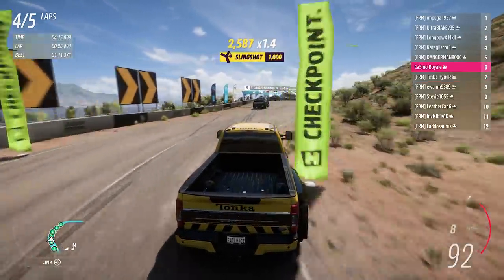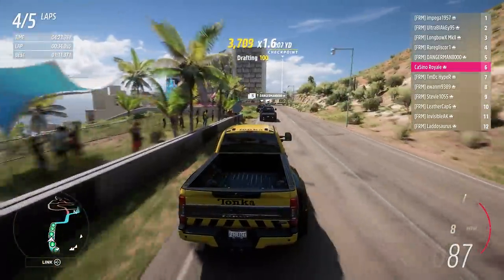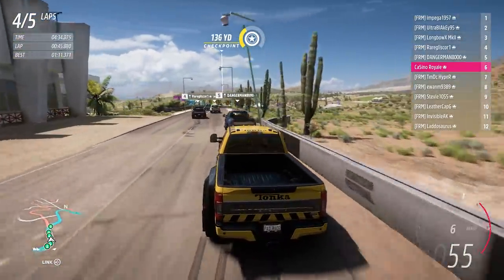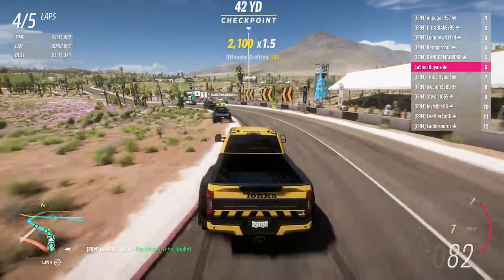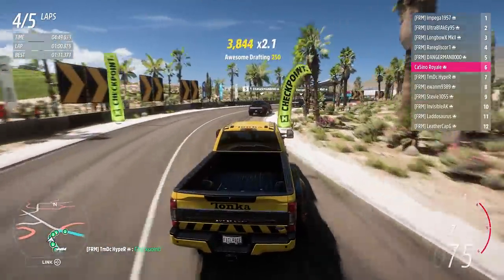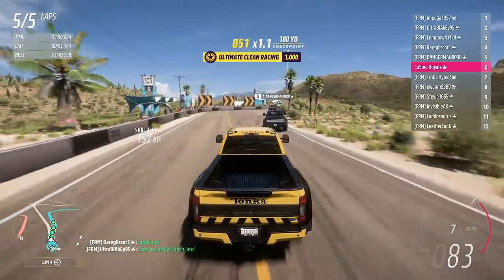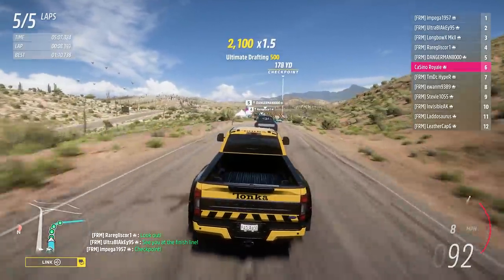We are going to get the run and that will move us up into sixth place. Danger man's going to tap the wall as well through all of that. Come on, Tonka truck — it's ambitious to get many more places before the end of this race, but you never know. Maybe a little too quick rolling in here. I feel like focusing on getting the exit here is more important than speed on the way in. All three of us have done exactly the same, just trying to get on the throttle a little bit earlier. Danger man's gone wide — we're closer than we were last lap.